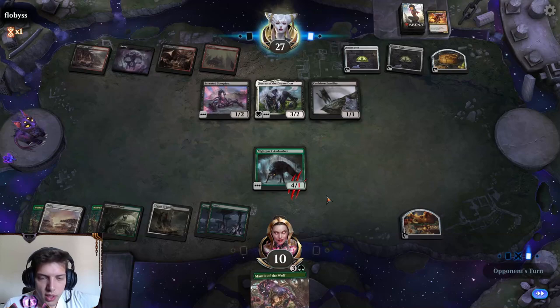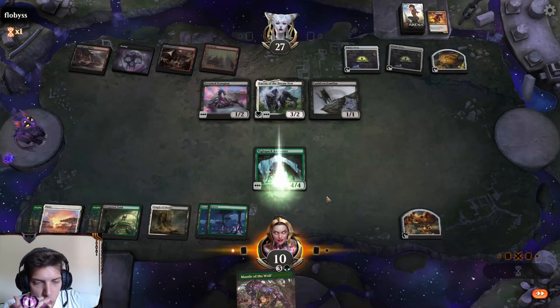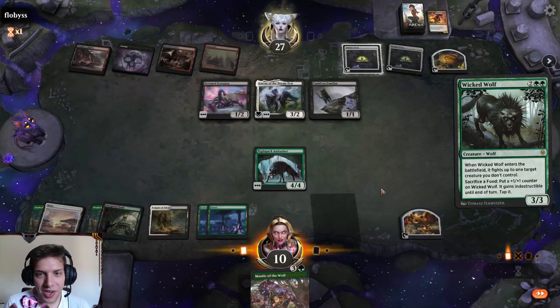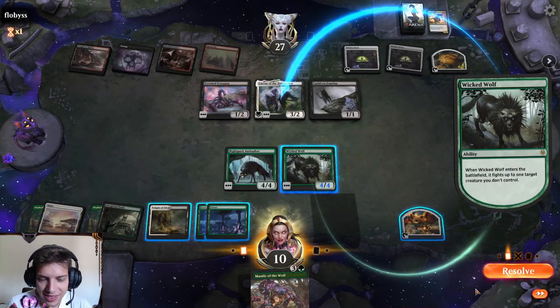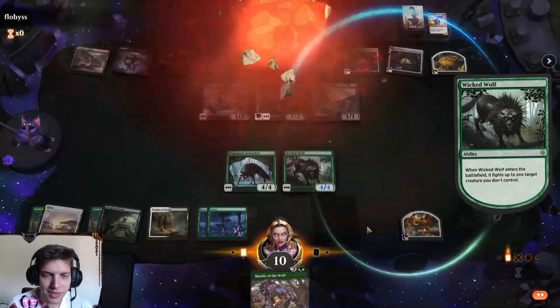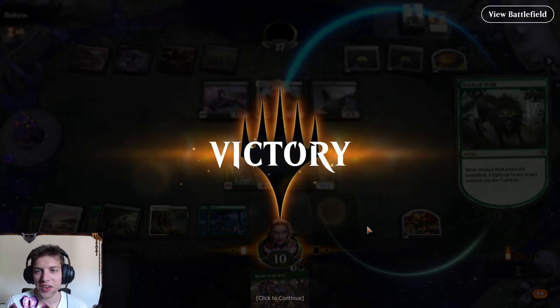Nightpack Ambusher — really good. We just actually might not do anything... wait, I take it back — we just Lure's the creature. We kill the Lures. Let's go! Nice, we out-controlled the Rakdos Sacrifice with our wolves.